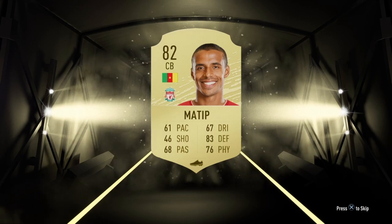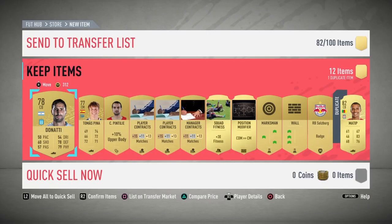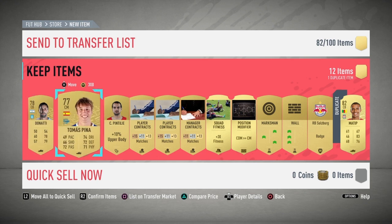I get myself an 82-rated Mat Tip. I'd say I probably broke about even or just made a little bit of profit — that's really about it. I only spent about 2,000 coins on the SBC and managed to get 2 to 3,000 coins back. So I still recommend you guys complete it, it's worth a shot, but you shouldn't really expect anything too great from the pack.